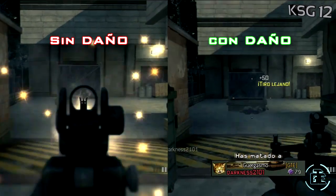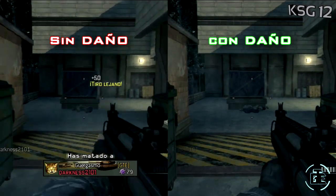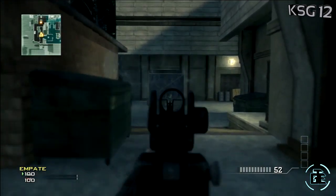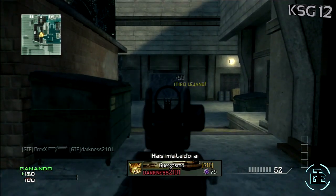Matando desde luego lejos de 3 disparos. Con la competencia a daño, reducimos el número de disparos en distancias cortas a un tiro. Y la competencia a alcance nos permite hacer daño desde muy lejos, aunque en estos casos necesitaremos entre 2 y 5 disparos.